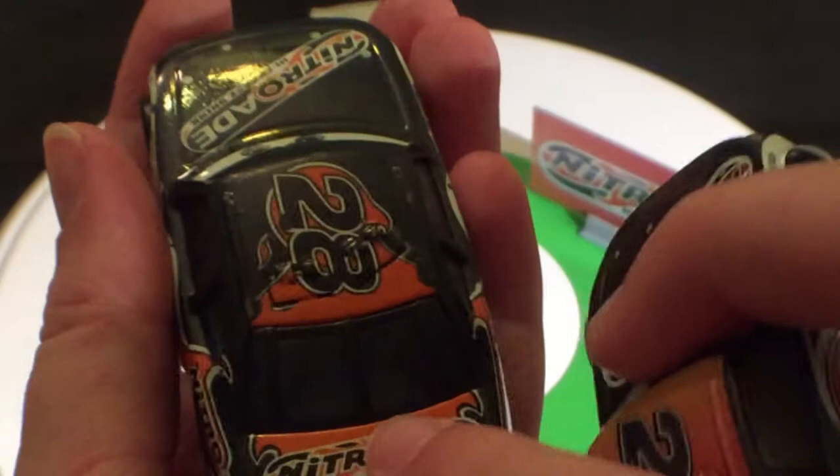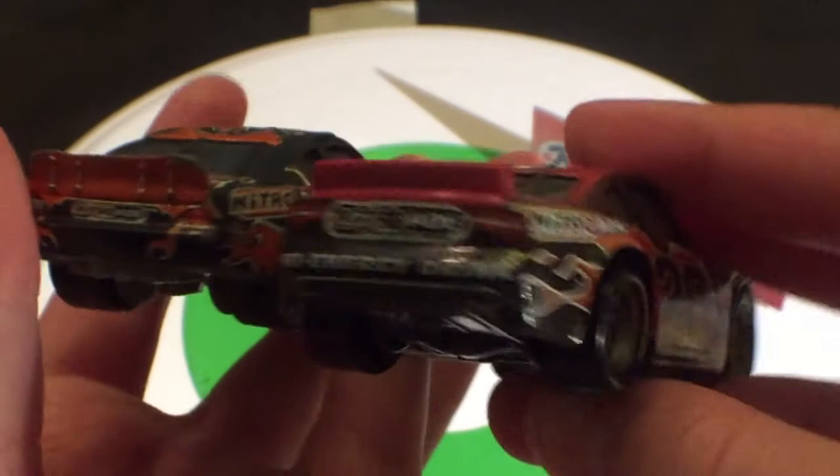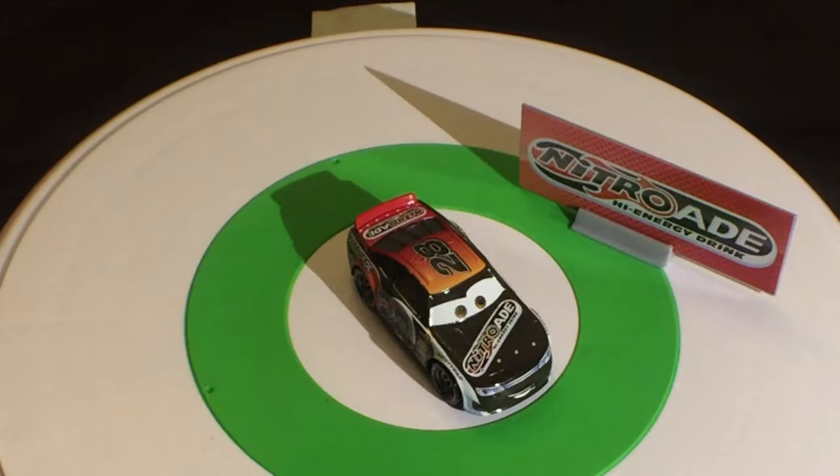What it looks like Pixar did is some of them they're going to make really, really good — like Lane Lock and Terry Cargas and Tommy High makes. And then some they're just going to copy the Cars 1 design, like Murray Clutchburn, Buck Bear, Reb Meeker, Phil Tankson. They just kind of copied the Cars 1 variant of it, and that's what the Cars 3 version ended up being.